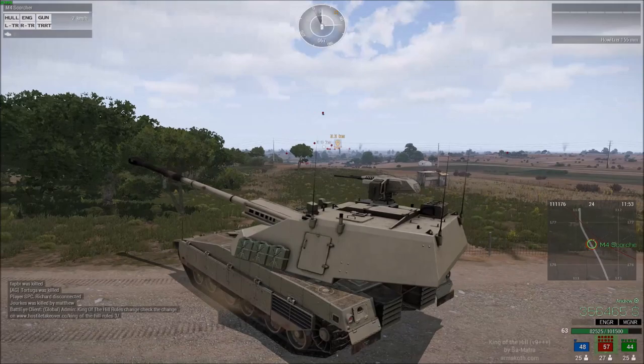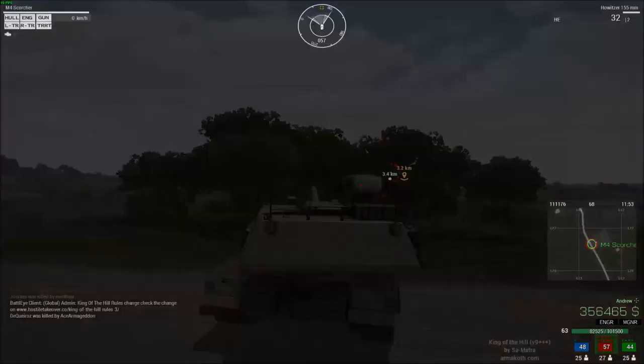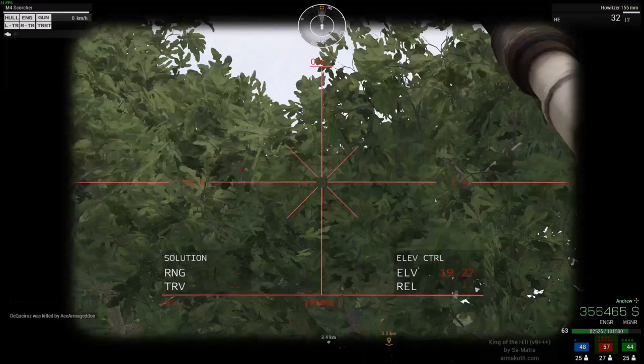When you point the gun at the target and press F, a number will pop up under REL. If you don't see it, keep pressing F. The position I'm at right now is 71.73, so I'm going to move here, get behind cover, and then set the gun barrel to the position of 71.73.